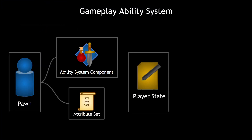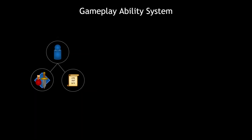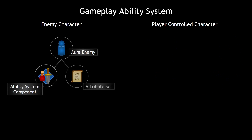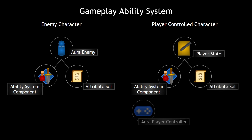We'll then start on the Gameplay Ability System theory, learning the core parts and how they work with each other. After a high-level overview, we'll create our own ability system component and attribute set classes and assign them to Aura and the enemy base class, showing the different ways to handle these classes — storing them on the player state for Aura, and on the character class for enemies.